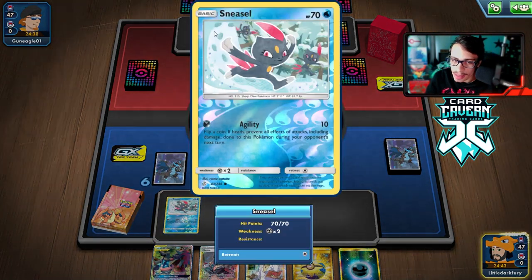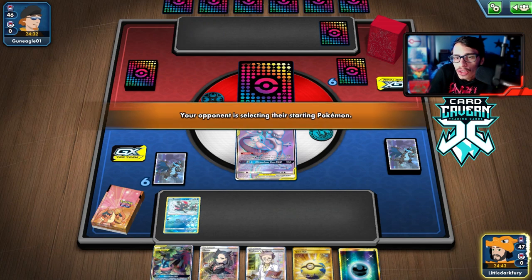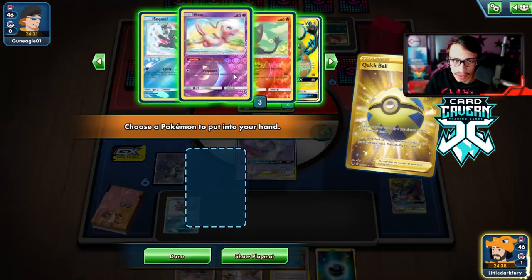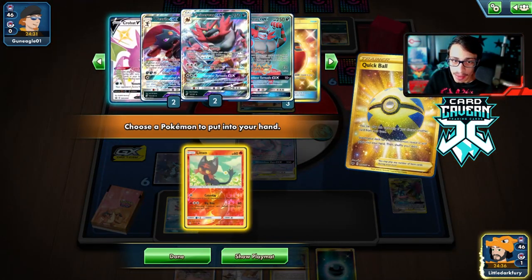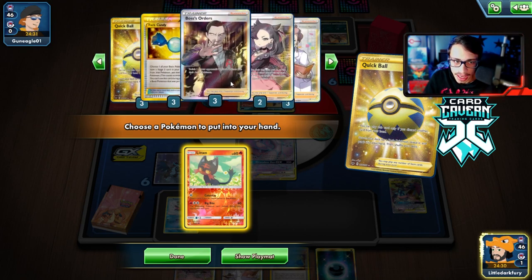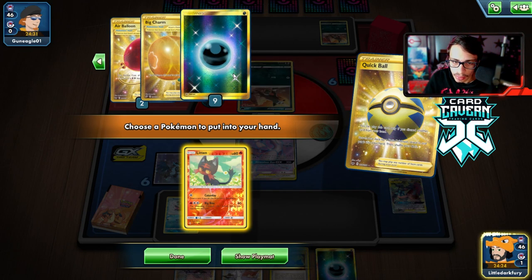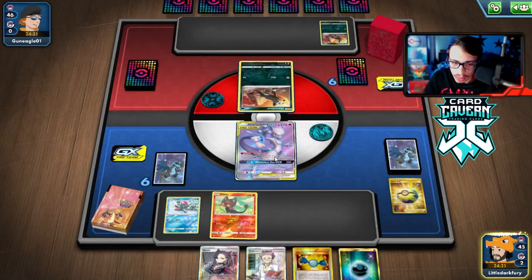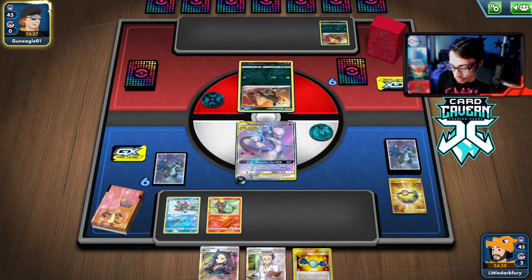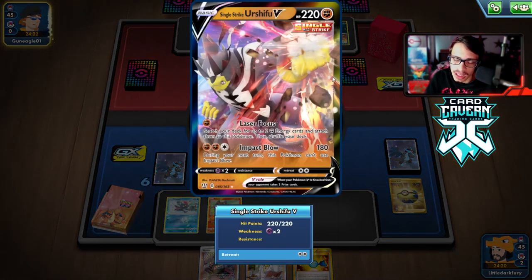I'm thinking we should maybe play a third Sneasel - Weavile is super important in this deck. But if we can go Mewtwo attach attach, maybe it doesn't matter. We got the Rare Candy - let's grab Litten, we might draw into Incineroar. We have all three in the deck, all our candies are there. We prized one Marnie, one energy, and Big Charm. Not too bad for once.